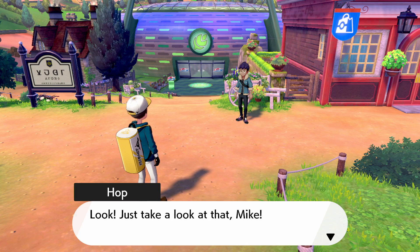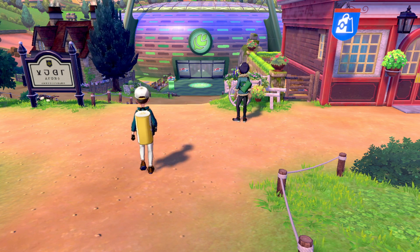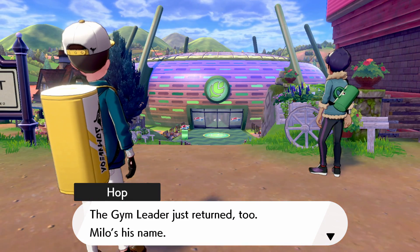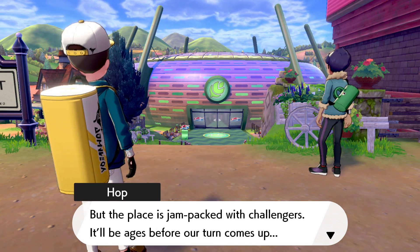Look, just take a look at that — that's Turfield Stadium down there. The gym leader just returned too. Milo's his name. But the place is jam-packed with challengers. It'll be ages before our turn comes up.